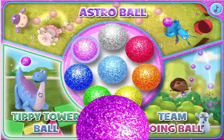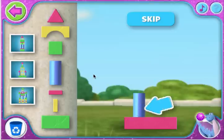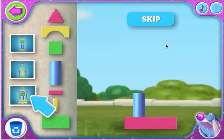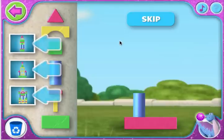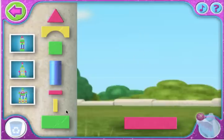Tippi Tower Ball. To get started, help Doc build towers with her blocks. Click each block to pick it up, then click again to set the block down over here. You can also click one of these pictures for a tippy tower that's all ready to go. When you're ready to knock the tippy tower down, click on Bronte. If you need help, just click one of these towers. They're ready to go!